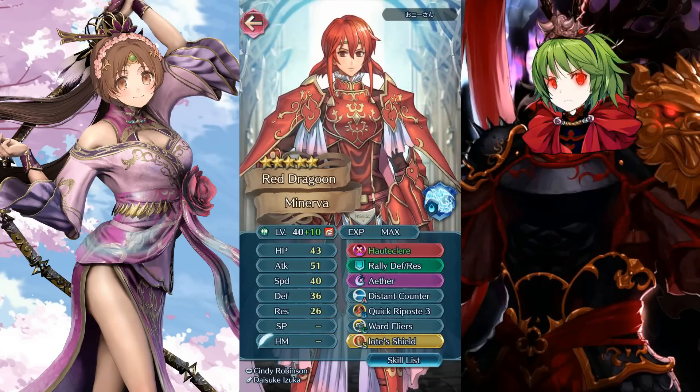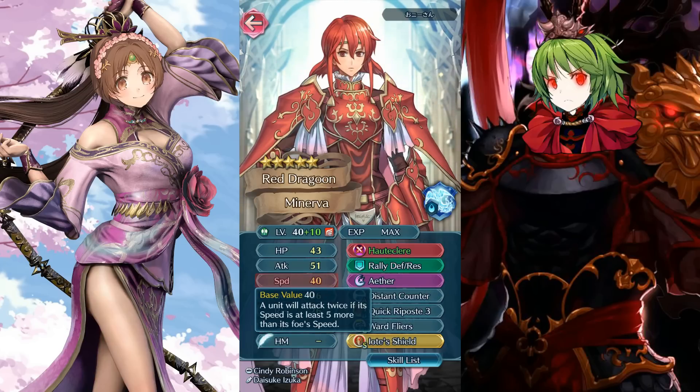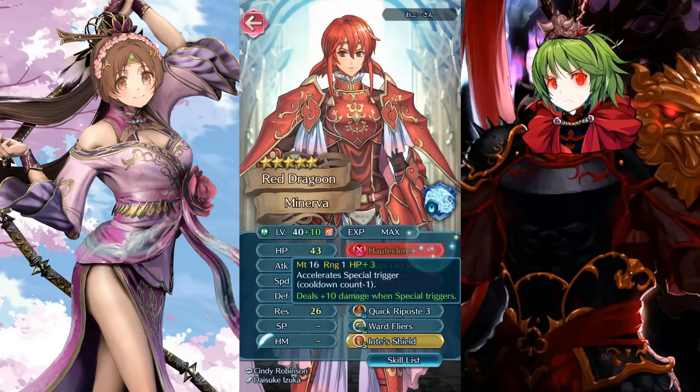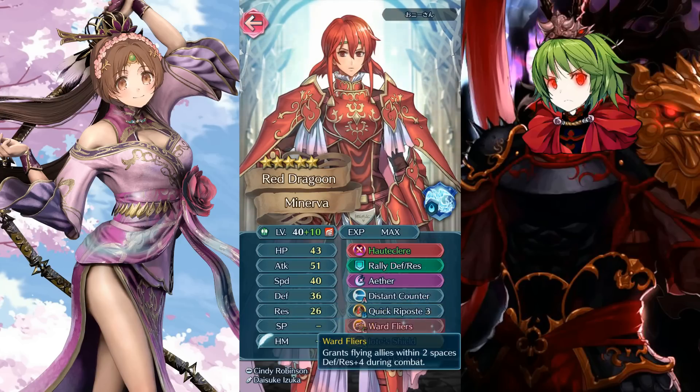Here we have Minerva, though this doesn't look like a plus speed build. It's supposed to counter arrows — 36 defense isn't too bad, but 40 speed could get you doubled since offensive archers are quite fast. Aether is more for arena scores than anything else. It could use a little more resistance for distant counter, but still it's not a bad build overall — workable.